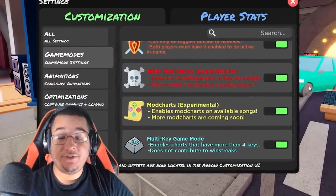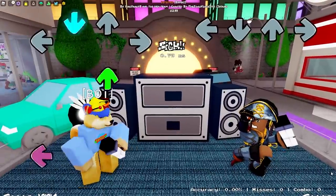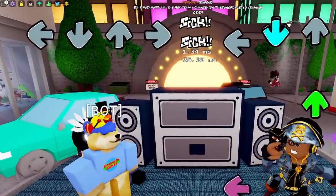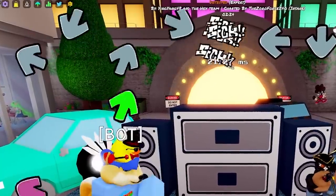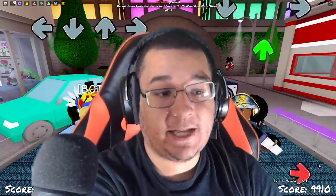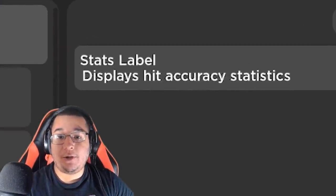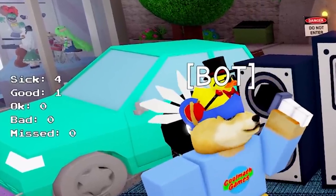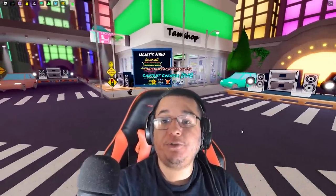We do have other new settings to go over as well, such as this new mod charts experimental setting. This one's pretty much going to be enabling all those mechanics we've seen from the leaked videos, such as the inputs of the notes actually moving around and doing these little spinaroos and all these crazy gimmicks. You can actually turn this off with that setting, which is pretty nice. We also have a stats label setting, which is going to let you know how many syncs, goods, okays, bads, and missed notes you got during your gameplay session.